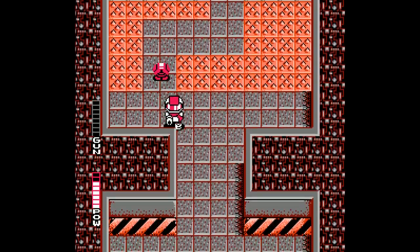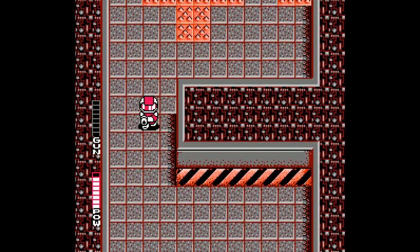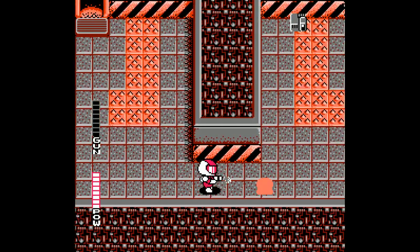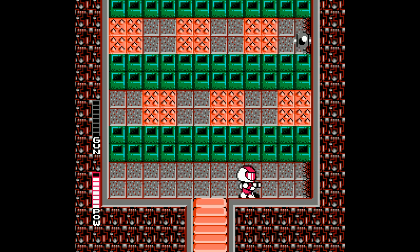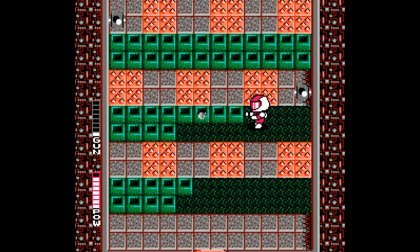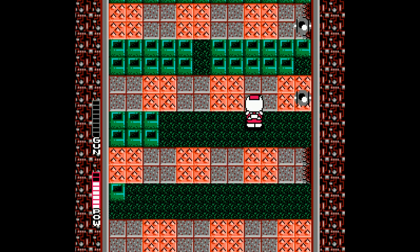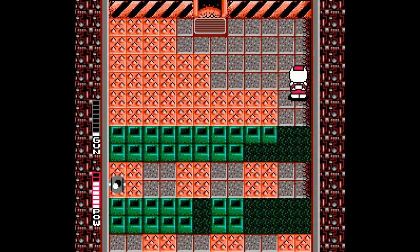These orange spike block things do damage you. You can tell how I don't really mind getting damage that much in this game — obviously, I don't want to die, but this game definitely punishes you for panicking, so just keep your cool and you'll usually be okay. This room actually has a bunch of items in it — there's homing missiles and a gun upgrade, which I immediately lost by getting hit. Health. And we're almost out of here — here we go, boss area.